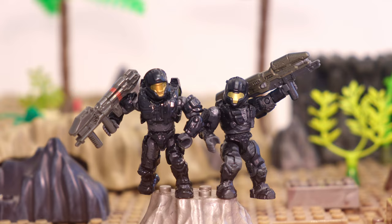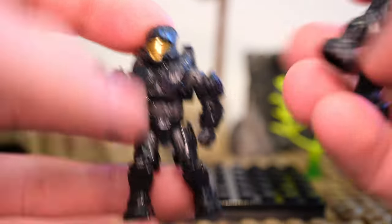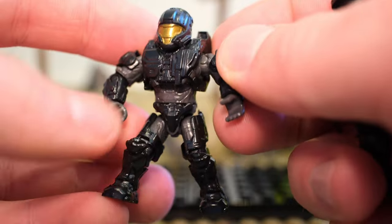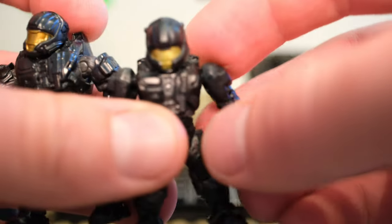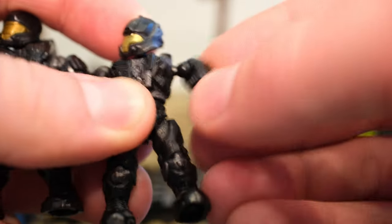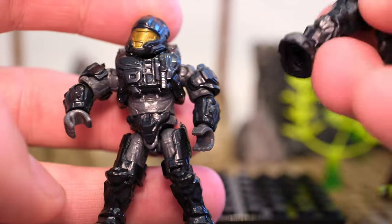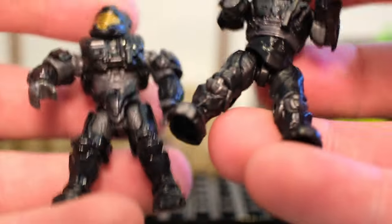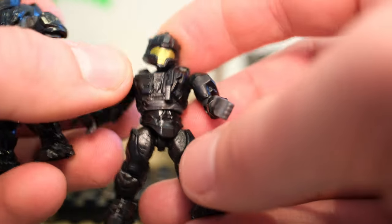Mega did the transition from old articulation to new articulation pretty much around the time of the Mattel merger, when Mattel purchased Mega Bloks. They were an independent company out of Montreal and the Mattel office in San Francisco purchased them. We saw a lot of changes at that time — the main thing being the ball joint. This is super simple and obviously limits articulation greatly. But one thing Mega Bloks figures always had, in some ways better than Mega Constructs figures, is the paint applications on the armor. You can't see as many differences here because this is a very simple figure.